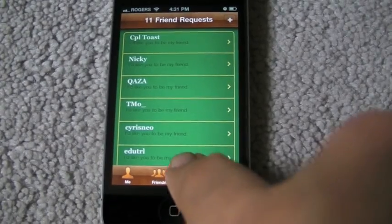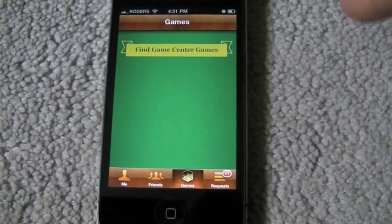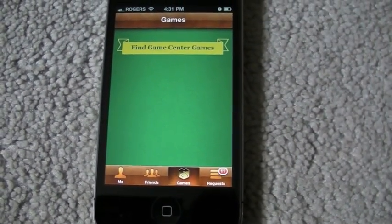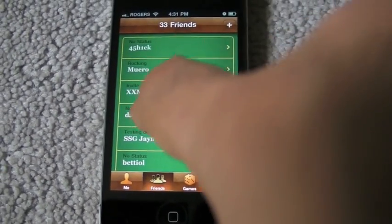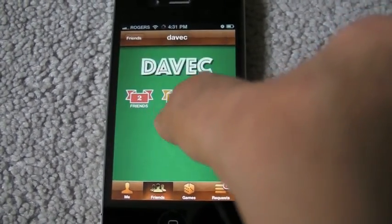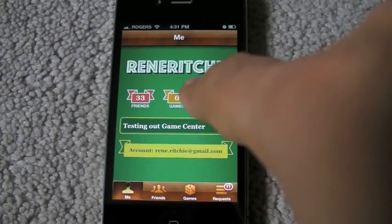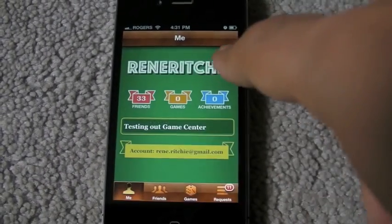You can't really do much else yet. There's no games listed, but we've seen Angry Birds and Dungeon Hunter 2 in the demo, so hopefully they'll come and you'll be able to hit a button here and start a game with a friend or get matched with someone who's not a friend but at the same skill level as you. You can check out your friends, they have basic status, you can see what they're doing, unfriend them, report a problem if there's any shenanigans going on. You can also change your status to whatever you want.